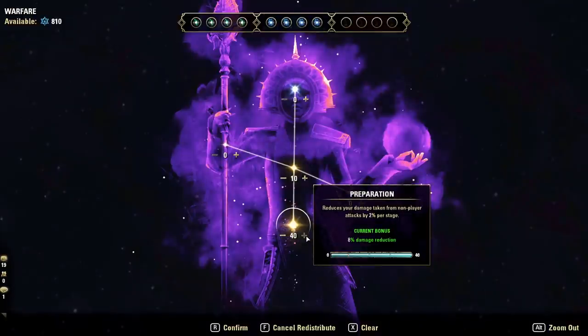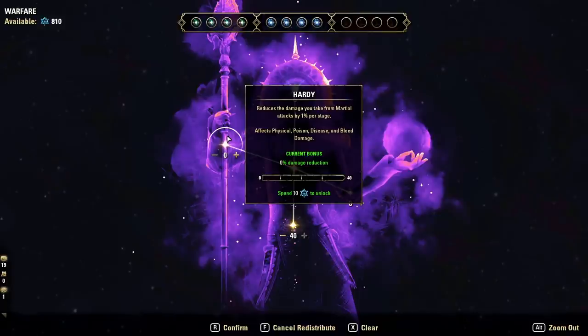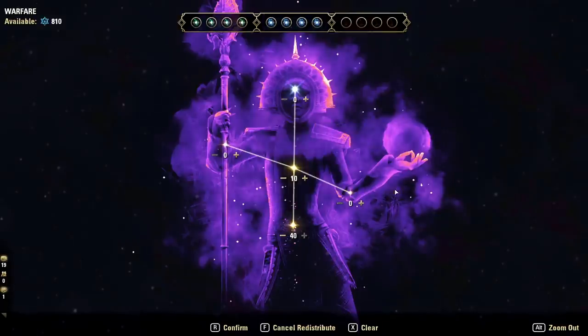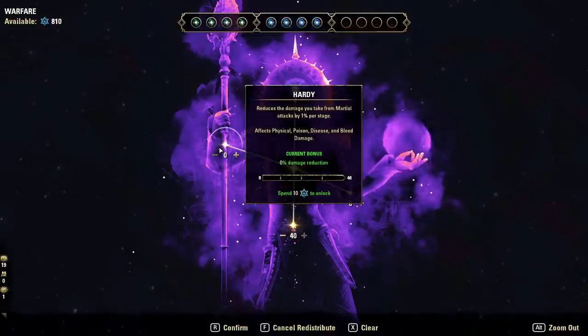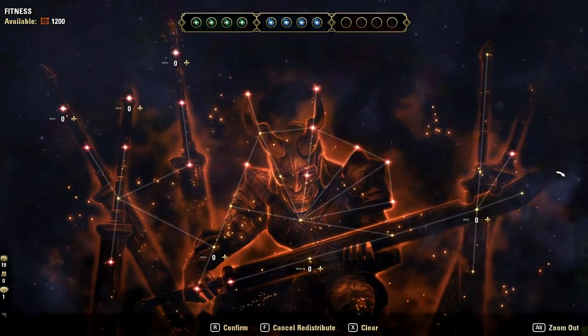For defense, jump into Staving Death — the sub-tree — and drop 10 points into Quick Recovery. This unlocks good defensive passives, specifically Preparation: 40 points there gives 8% overall damage reduction from any NPC — passive and very good. That brings us to about 400 blue CP or 1200 overall. If you have more CP beyond 1200, put more into Quick Recovery, Hardy for martial attacks, or Elemental Aegis for magical attacks — each reducing damage by up to 4%.